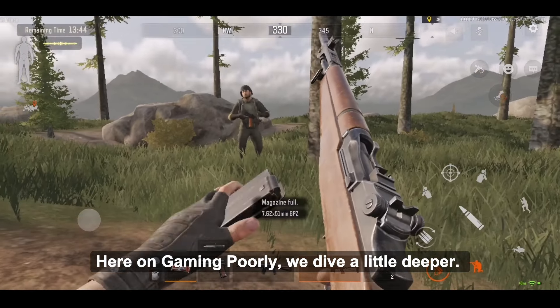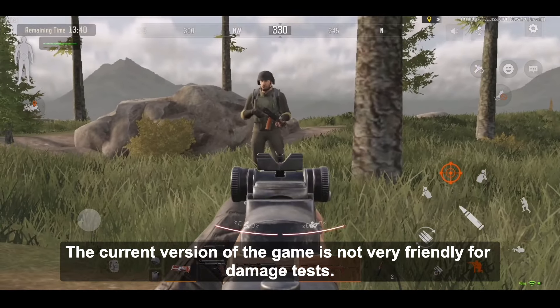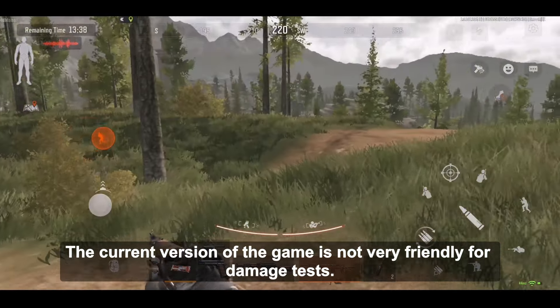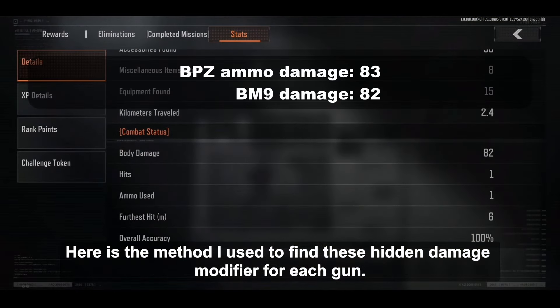Here in Gaming Poorly, we dive a little deeper. We are here for the numbers, not just hints. The current version of the game is not very friendly for damage tests. Here is the method I use to find this hidden damage modifier for each gun.